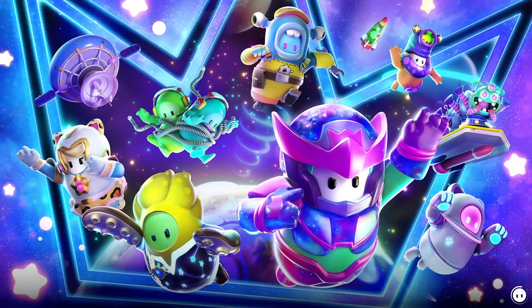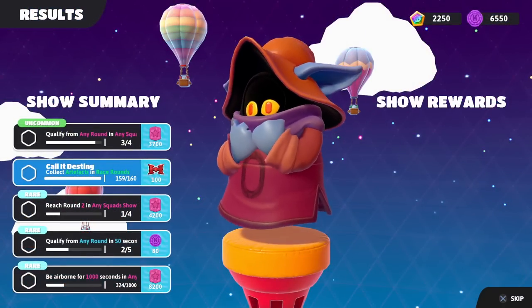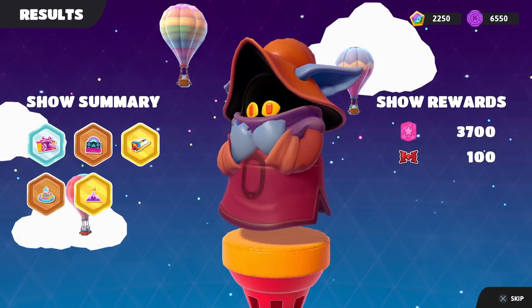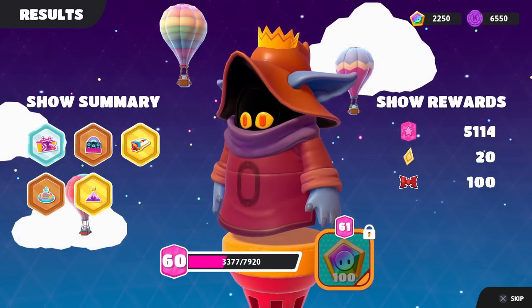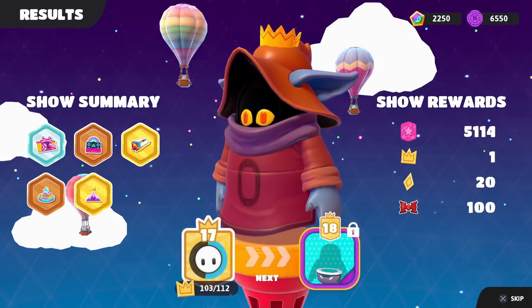This victory animation goes on for so long — I love it! I didn't really even do anything to win that one, so great job to our teammate for saving the show. We get a bunch of rewards — 3,700 battle pass points, 100 final points in our event, and two gold medals gives us another 2,000 battle pass points. We're on our way to level 61. Really amazing results, and we get a crown — getting us to 104 crowns in total!